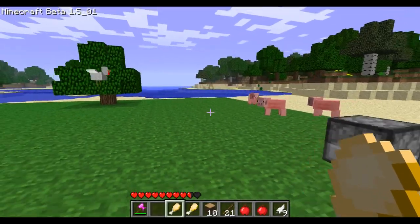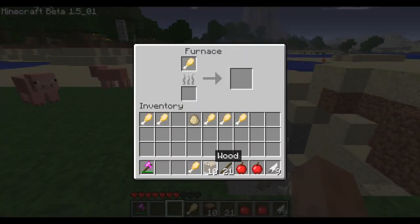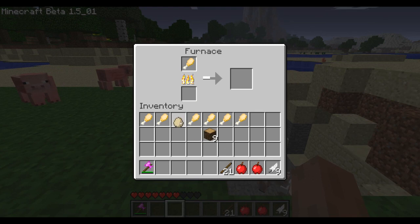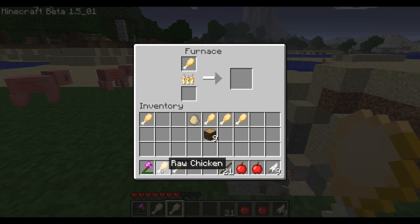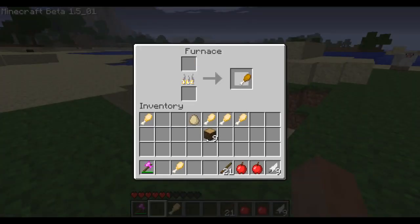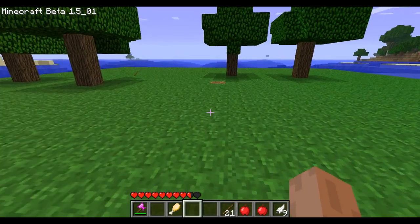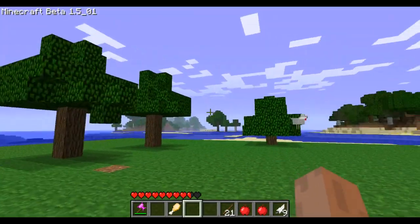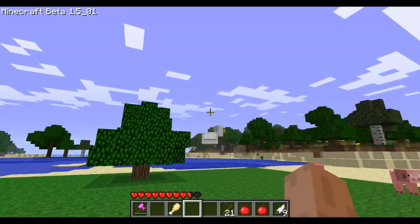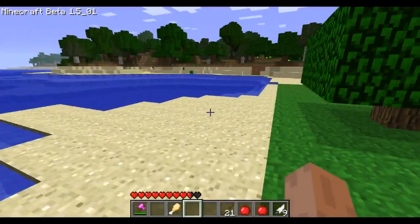If you're wondering how many hearts it heals and how to cook it — just put it in the furnace and you'll get cooked chicken. I've checked it a few times and yes, it's three hearts. So you get three hearts from eating a cooked chicken leg.